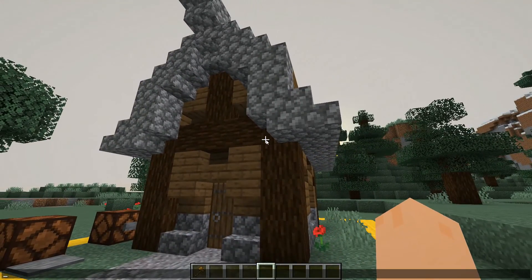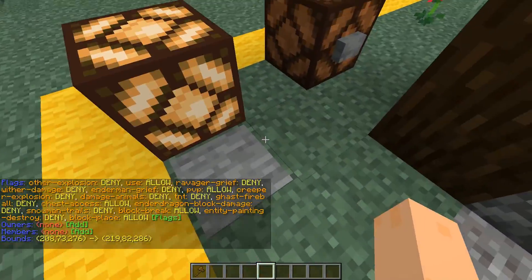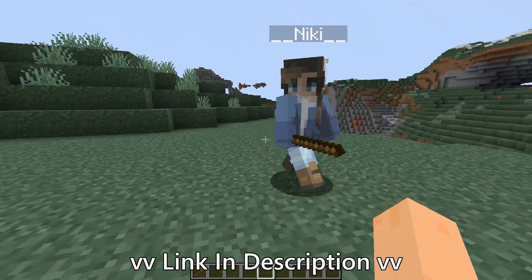We still have our region here. If we do RG info, we have our house and we have all of these flags here. You saw that last time. If you haven't seen how to make people break stuff, open doors, whatever, then I highly recommend you watch my other video — link in the description.